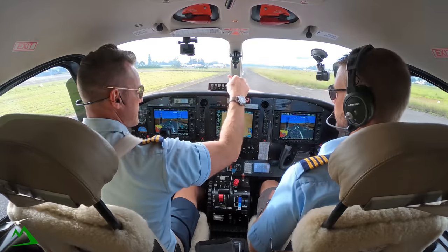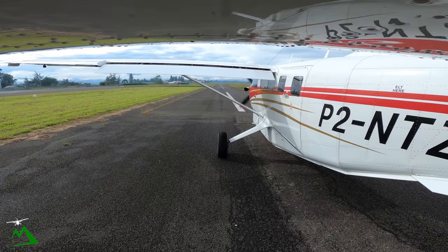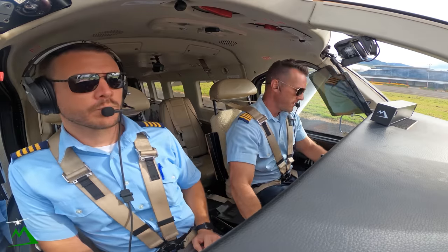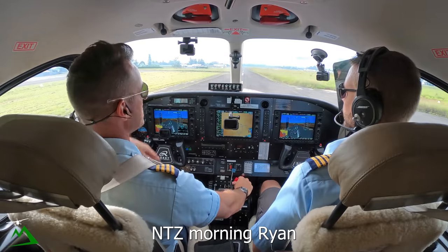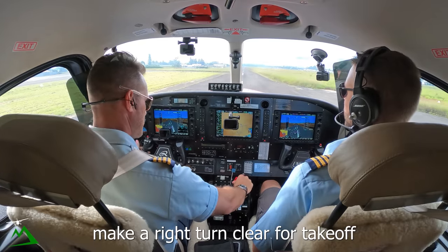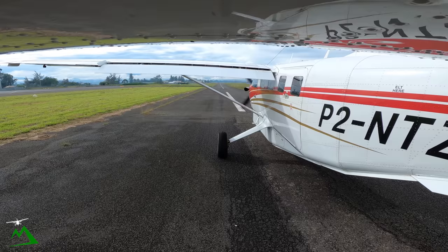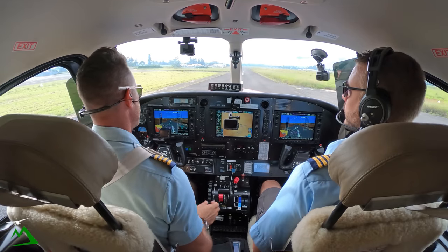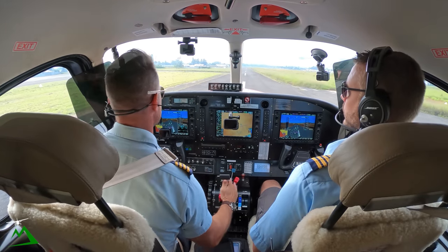Ignition and lights are good. Harnesses — 21 November Tango Zulu, ready for departure. Ignition, condition, flaps 20, fuel and harnesses. November Tango Zulu, morning run, make a right turn, clear for takeoff. Morning run, clear for takeoff, right turn, November Tango Zulu. There we go — 1390 for 1440 on the torque, rotate 60.